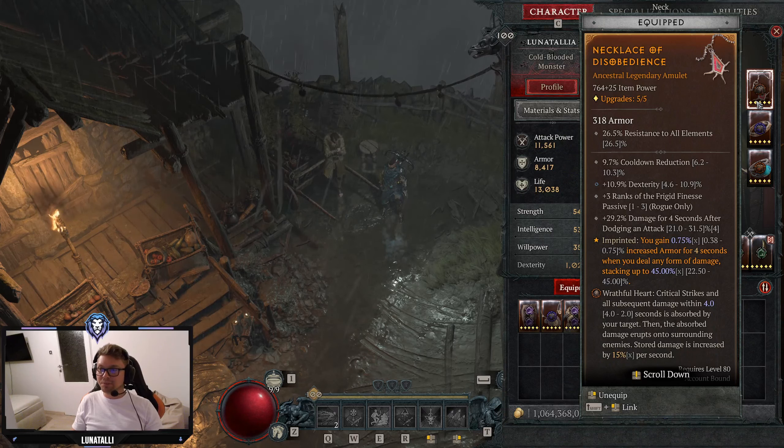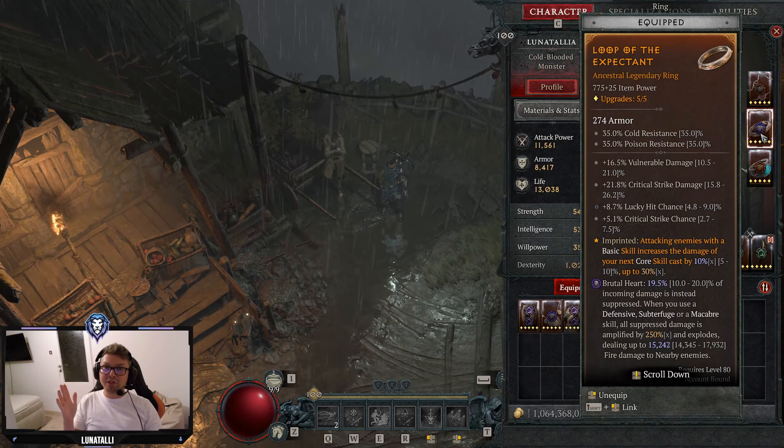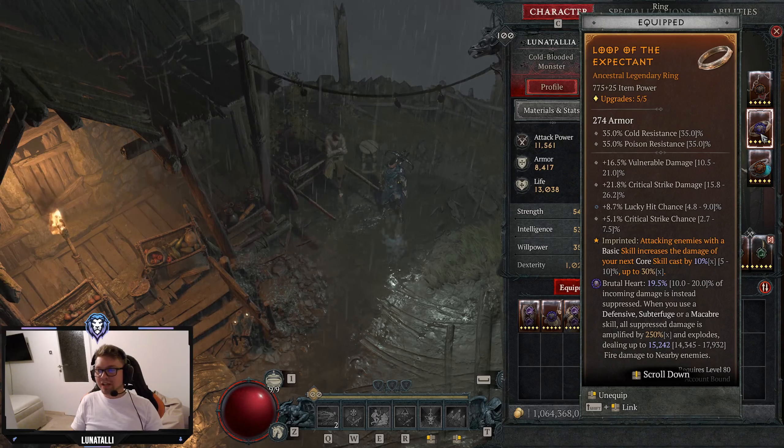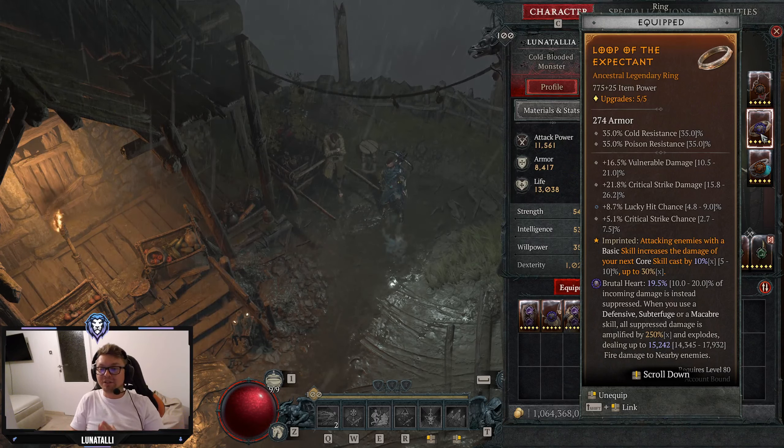The aspect on the amulet is, as always, Disobedience. For our rings, you want Vulnerable Damage, Crit Strike Chance, Crit Strike Damage, and then one ring should have Total Life while the other should have Crit Strike Damage with Imbued Skills — or Lucky Hit Chance or another life stat. The aspect on one ring is Expectant: attacking enemies with a basic skill increases the damage of your next core skill. Because it's so important to always use Rapid Fire with three combo points, we are always getting the max value out of this.